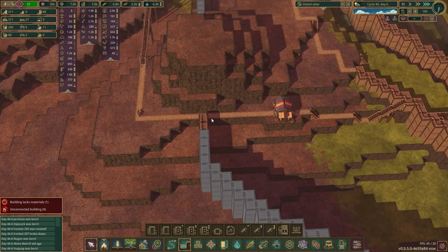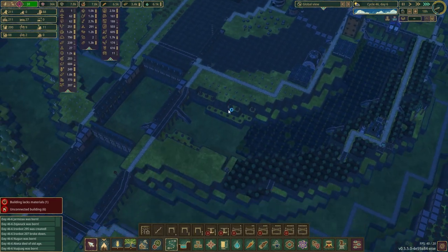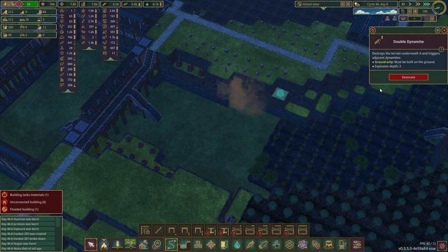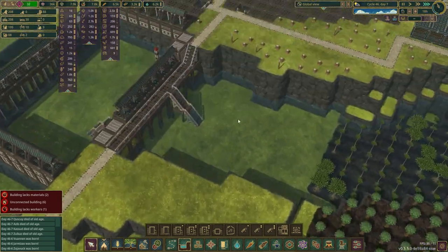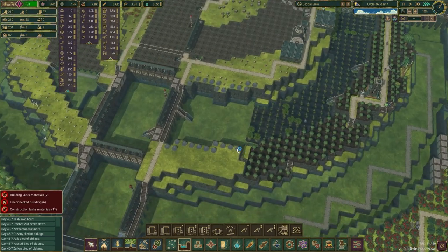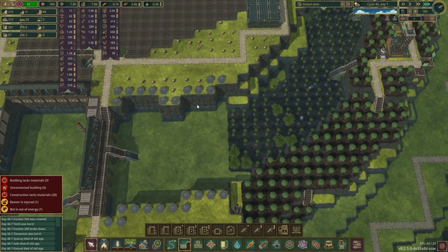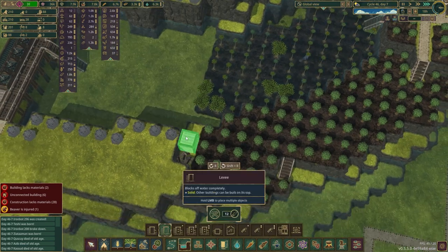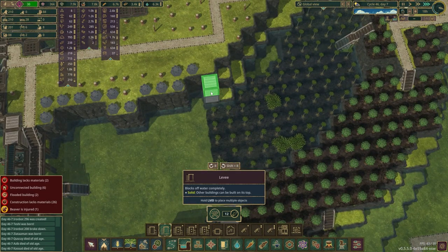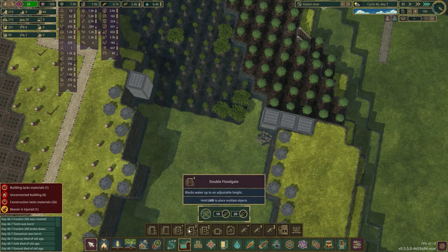I'm going to need to make a temporary path that goes over so I can create this wall here. I think they're mostly done up here. Blowing that up — three charges. This is going to be its own little storage for water. I'll put some levees in here, along that edge, and two along there. Then I'm going to put the two-high floodgate right here.